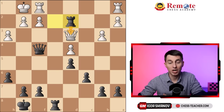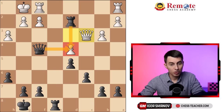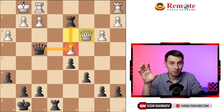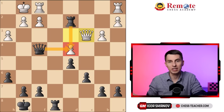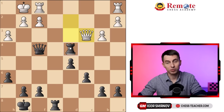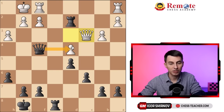Moreover, after the queen goes somewhere, it turns out that we x-ray this pawn and we can now capture it. Here's another question: should you capture it with a rook or with a queen? We refer back to the same idea — maximum activity. You want to move forward, which also means that ideally you do not want to move back unless you really need to. Therefore, rook takes d4 would be a move back — you move your rook from the most active position to a less active position. You don't want this. Therefore, queen takes d4 would be the better move to play.